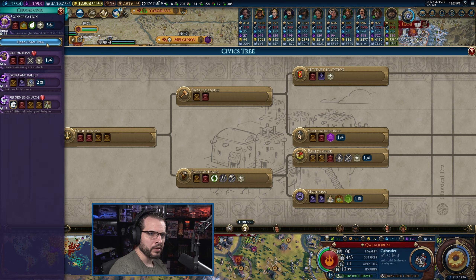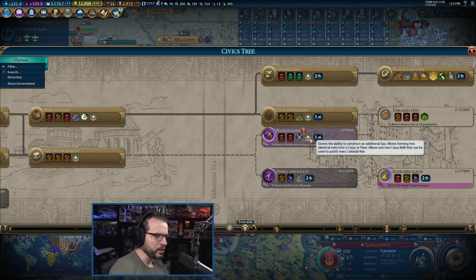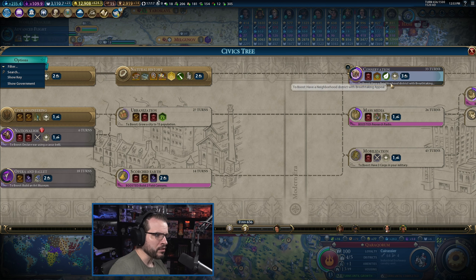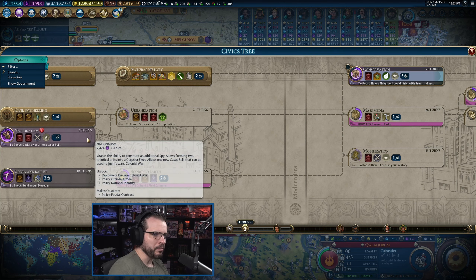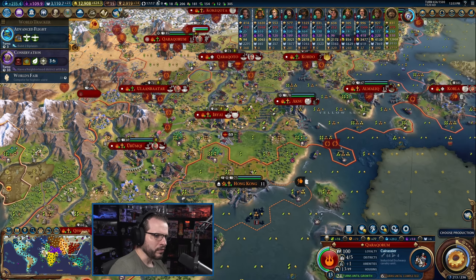How far away are we from Armies? Nationalism's right there, which allows us to do corps. I was holding off on this because we were going to do a casus belli war at some point, maybe. But we might need to push into that right away. We'll have to think about that.